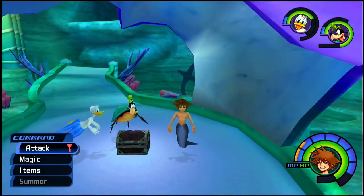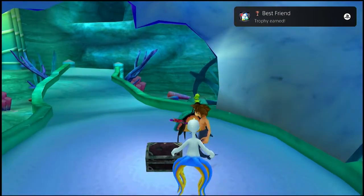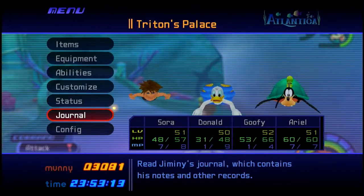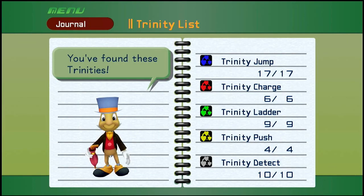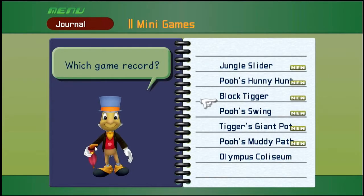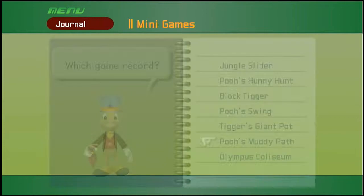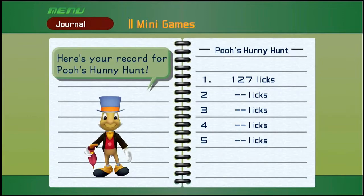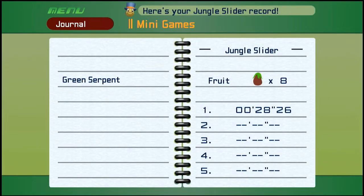Let's get this last trinity and see what's in store for us. As the chest appears, we can open it — and we get Best Friend, which is the trophy for getting all trinities! So now on our journal, all the trinities are done. We are officially done with that. Of course we have more of the minigames, which are like Pooh's Muddy Path, Tigger's Giant Pot, Pooh's Swing, Block Tigger, Pooh's Honey Hunt, and the Jungle Slider — this was the one where you gotta collect 10 fruit to technically complete it. So just some fun little minigames you can do.